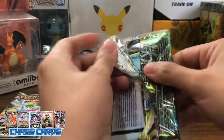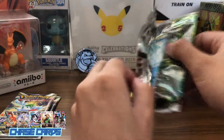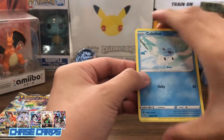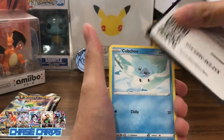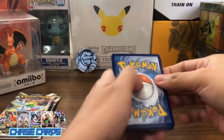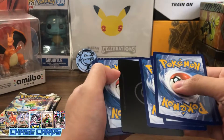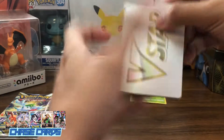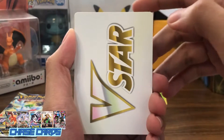I'm really happy with our last pull — a full art Arceus — even though it's not one of my chase cards. Hopefully, we could get the same, but this time with our chase card. So four from the back — this is the V-Star marker. Starting it off with a V-Star marker.